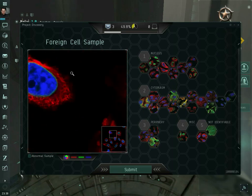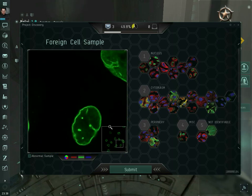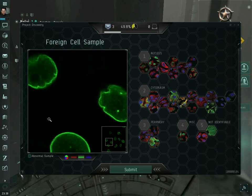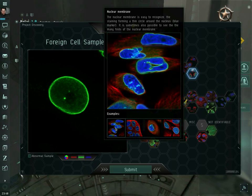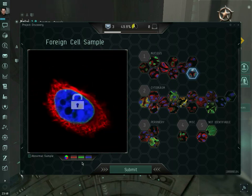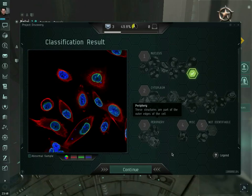I'll do one more. This one looks like a pretty clear case of just nuclear membrane — the green staining follows the edge of the nucleus. I notice nuclear membrane has some dots in it, but regardless, I'm guessing nuclear membrane. And I seem to be correct on that. So yes, that is Project Discovery. As you can see, I'm only so-so at this. Did I mention I'm not a cellular biologist?